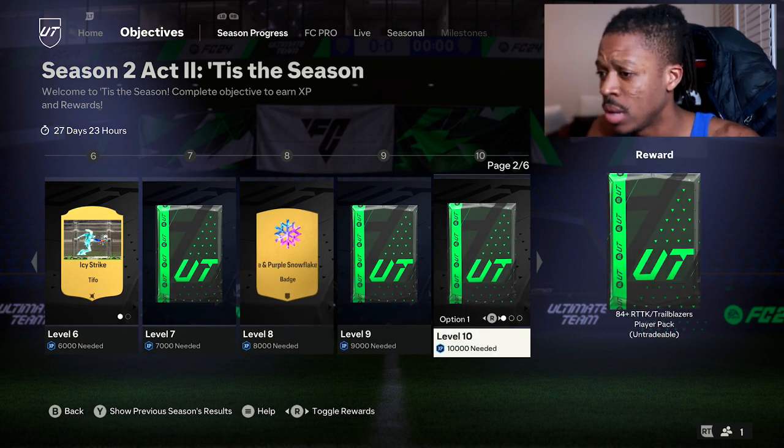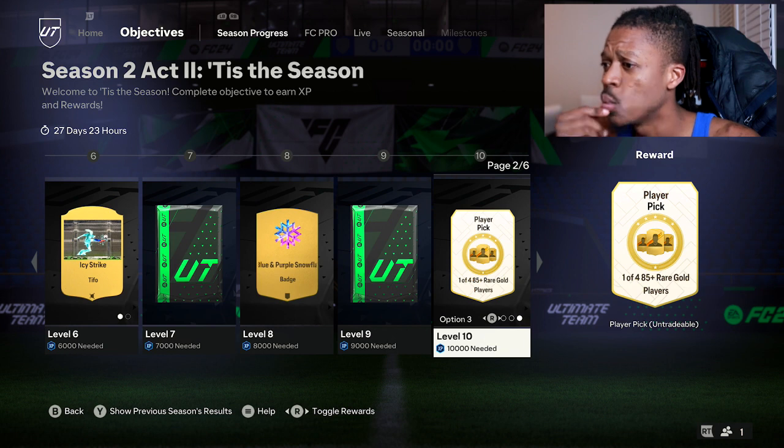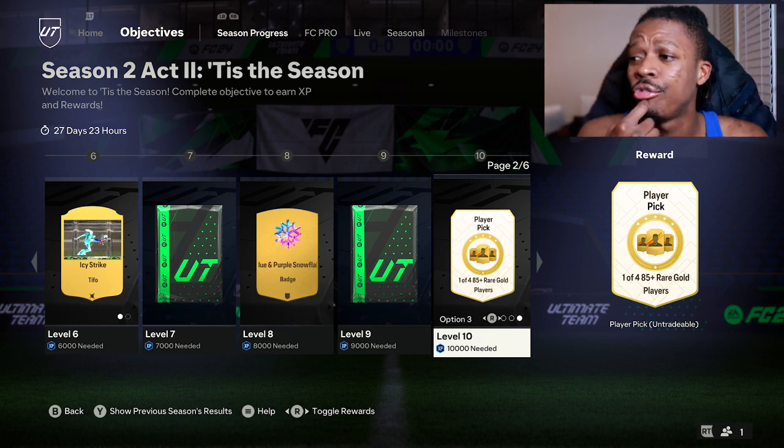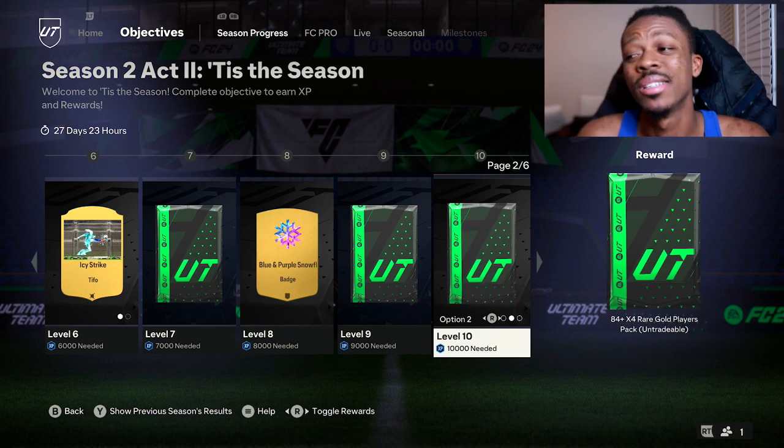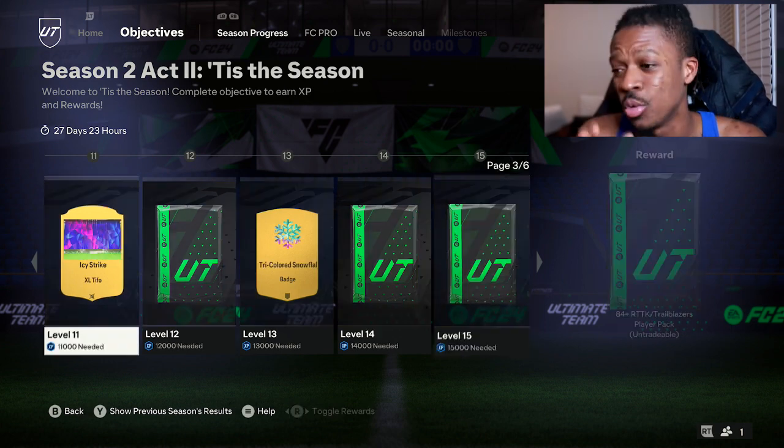On level 10, you have three options: 84 plus RTTK Trailblazer pack, 84 times 4, and then one of 4, 85 plus player pick. What do you pick here? It's very interesting. I'm curious to know what you guys will pick.